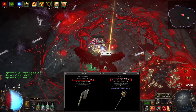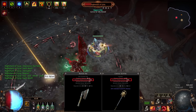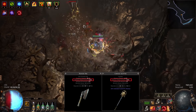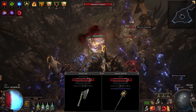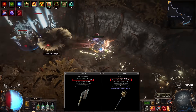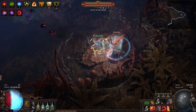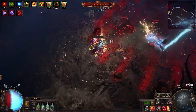Scepters are one of the three one-hand base types usable with Sunder — maces and axes are the other options. We went with scepter because they have a much higher base crit: scepters have 6.7 base crit versus the standard 5 on maces and axes. With a crit roll this means about a 9.5% crit roll versus a 7% crit roll — a significant difference. With Perfect Agony, if you don't crit you don't inflict the ailment, so I'm currently at about 95% crit chance for consistent, reliable bleed.